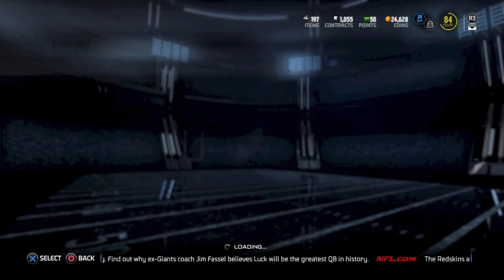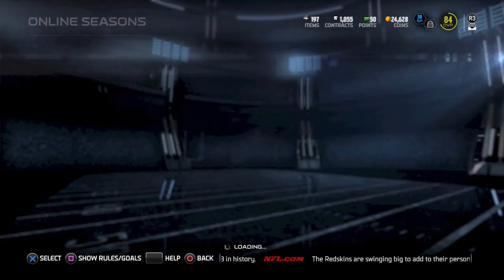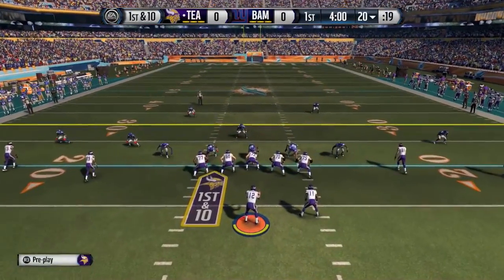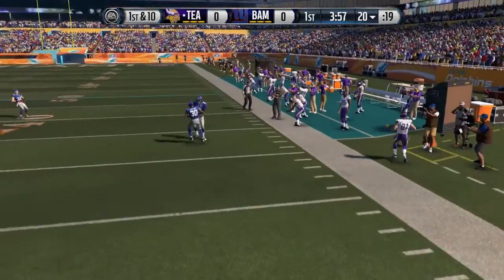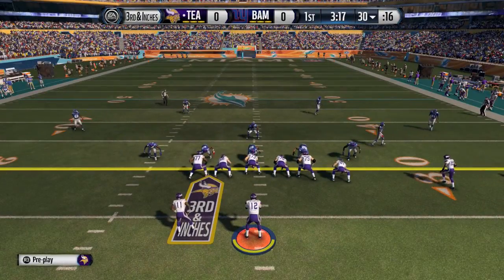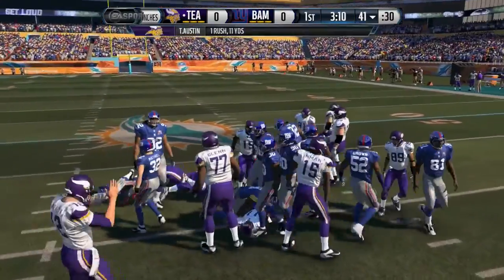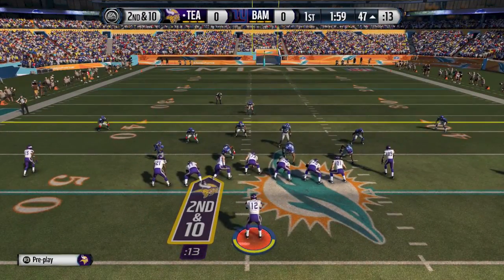Now guys, we're going to jump into my Head-to-Head Season Mode game right here. I am 4-3 on the year. I win this game, I need to make the playoffs. So I don't really want to lose this game. Let's see if I get in. We're going here to Sun Life Stadium, and we are in the away Vikings uniforms. Owen Daniels gets the first reception by Tom Brady — good start for our team.